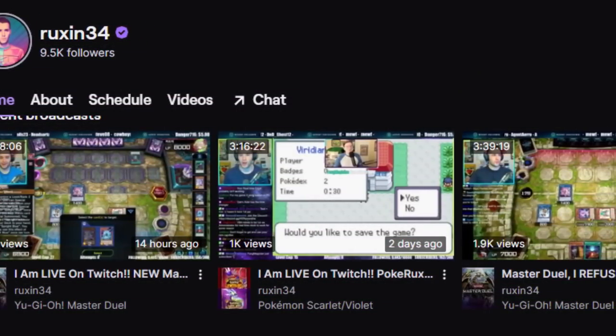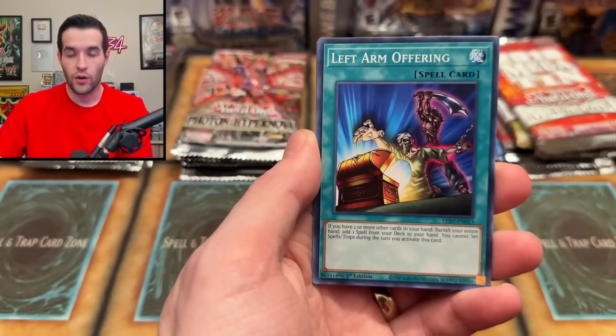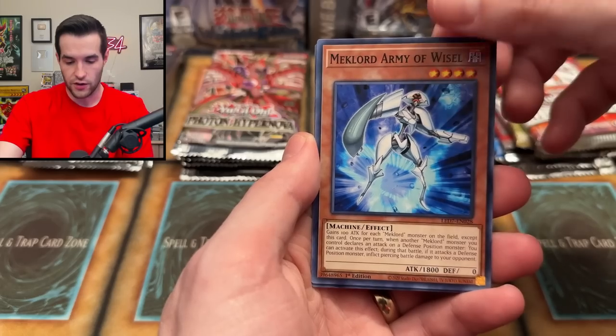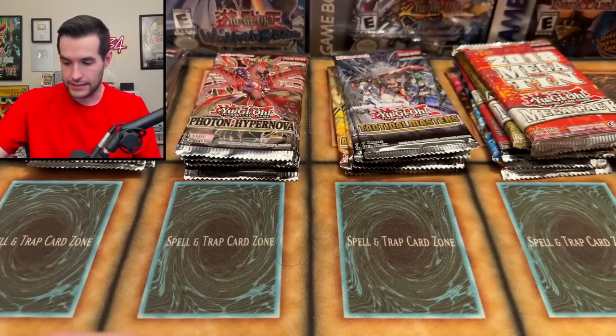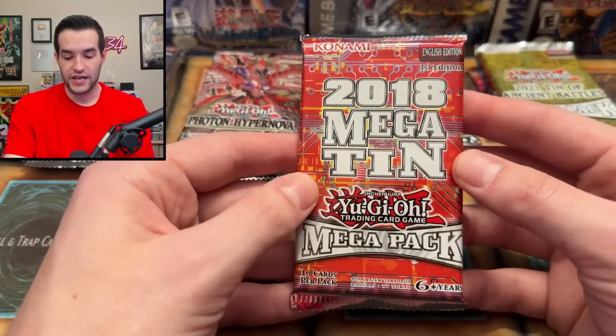Last Legendary Duelist Rage of Raw — speaking of Master Duel, go check out my Twitch stream. We're streaming Monday, Wednesday, Friday for the rest of the year — usually 1 to 2 PM Central. Left Arm Offering, Mech Lord Army of Wazelle, Mech Lord Army Deployer, Obligato, and Chaos Channeling. Not a guaranteed super, and I know it's not a dollar.